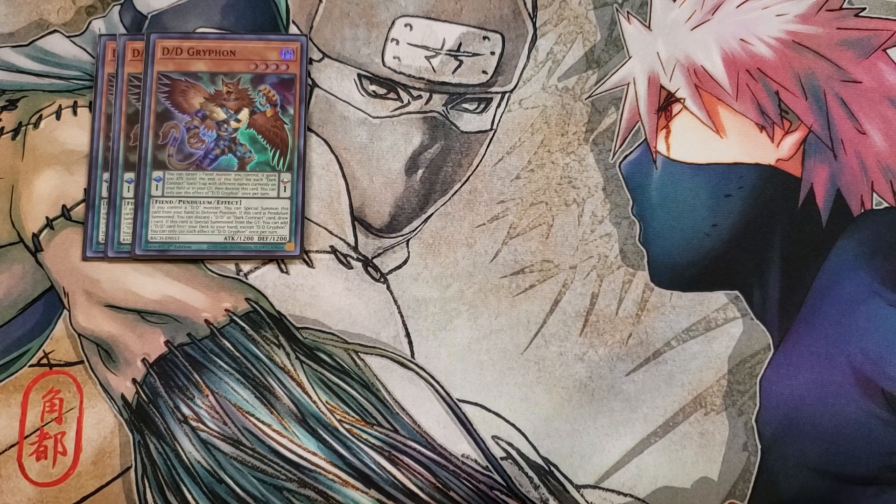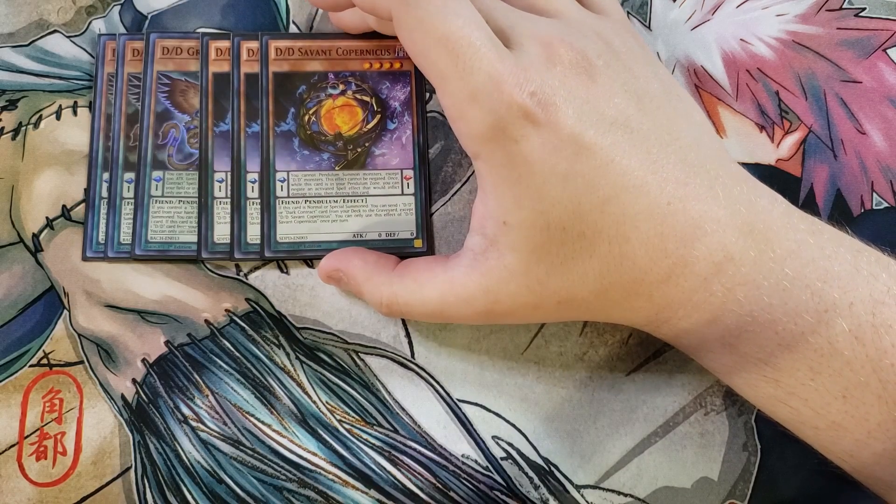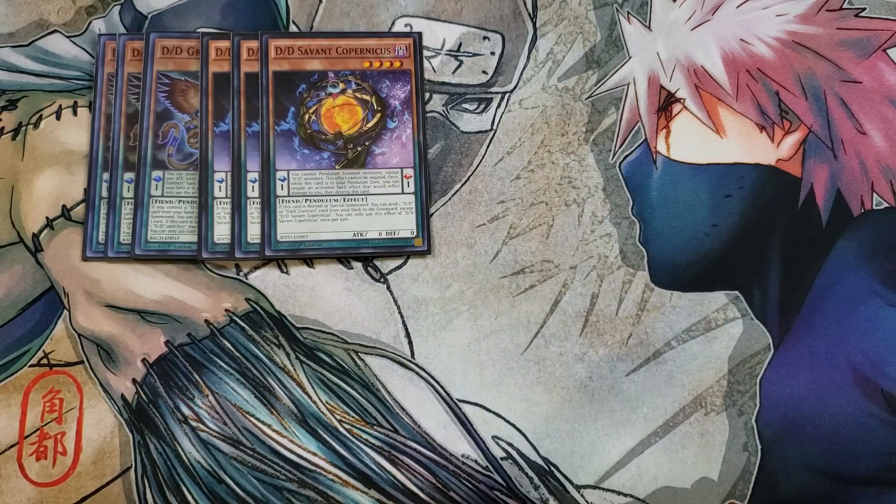We then play three copies of Copernicus. Copernicus is a great three-of for the deck because it's basically a Foolish Burial — if this card is normal or special summoned, you get to send a D.D. or Dark Contract card from your deck to the graveyard, which can help out the deck a lot to get cards like Necro Slime or Vice Typhon in the graveyard to help you fusion summon.